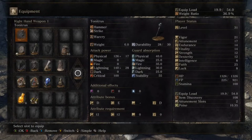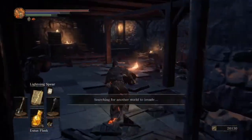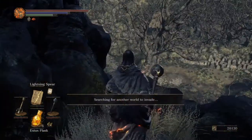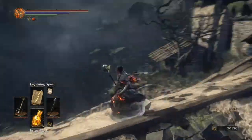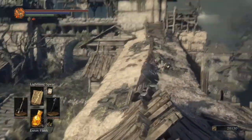What is Tonatress scaling? D in strength, E in dex, D in faith. Lightning would decrease the strength and dex scaling anyways, so it's really just a faith weapon for me. That's assuming it can be infused, which I'd be surprised if it couldn't. It would make it a twinkling titanite weapon and it doesn't seem to have the raw damage for that.